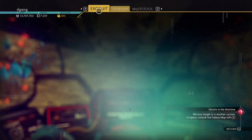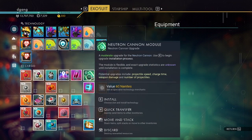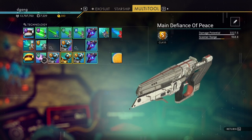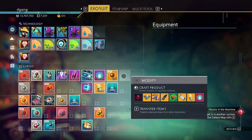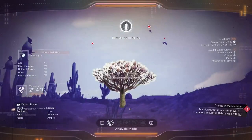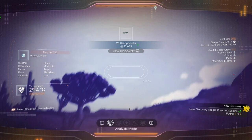I'm going to stick it on my multi-tool. It's a C class, so I'm going to dismantle it and take another wiring loom. I'll drop the wiring loom on the other one in my starship — 92,000, not bad.